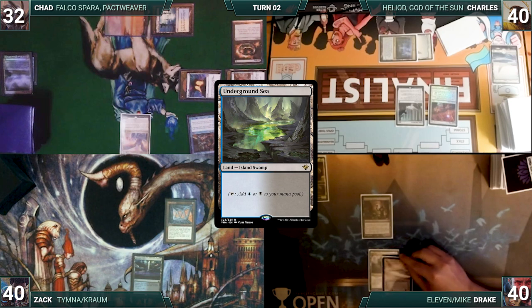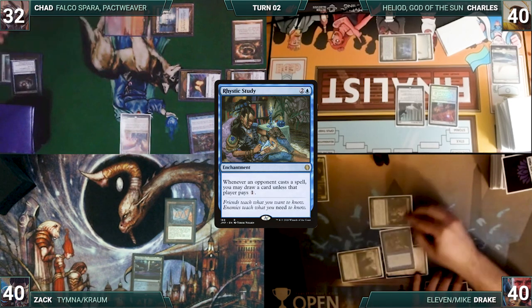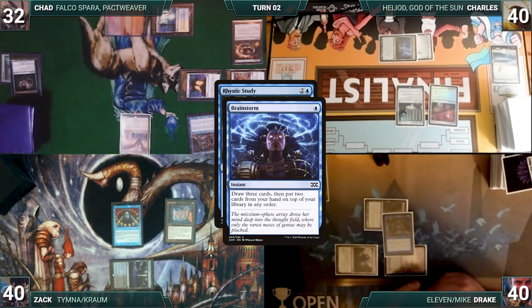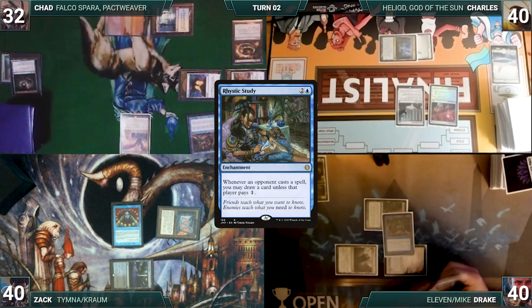Drake draws and plays an Underground Sea. He activates Deathrite, exiling Marsh Flats from Chad's graveyard to help cast a Rhystic Study of his own. In response, Zack casts Brainstorm, paying for Chad's Rhystic. Zack draws 3 and then puts 2 back on top. Then Drake's Rhystic resolves. Drake passes.